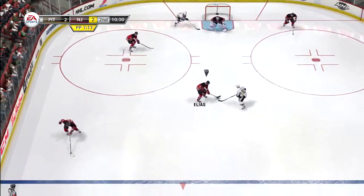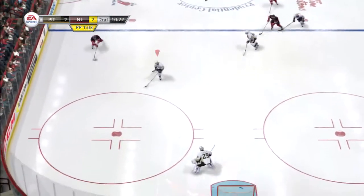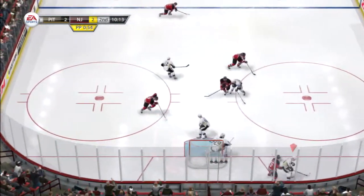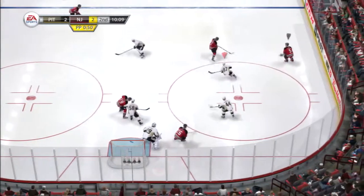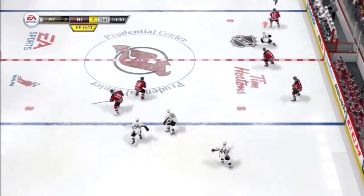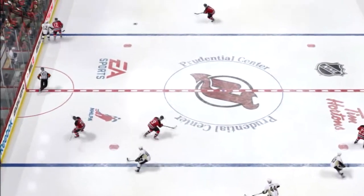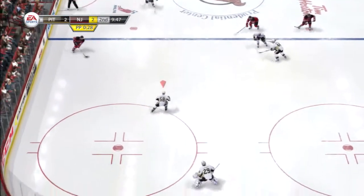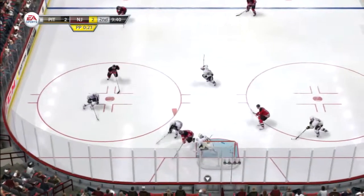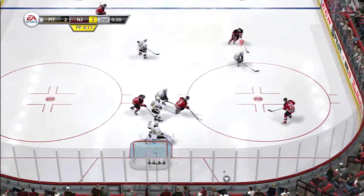Power play opportunity. Let's see what they can do as they organize. To Clarkson. Pass through center. Two on two on the rush. Good hit at open ice. Has control. To Larson. Gets around him. Shoots! The Devils' offense is finding a way to get those chances. Another one into the slot area. That system's working for them right now.